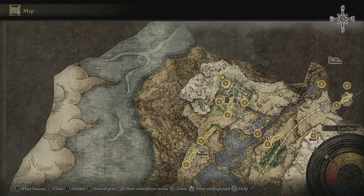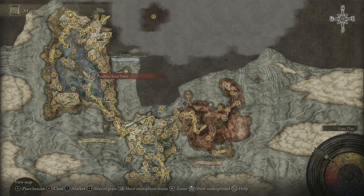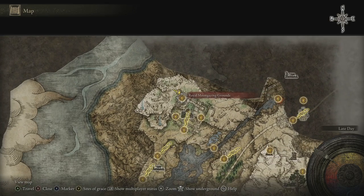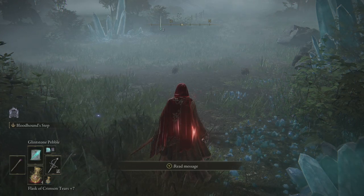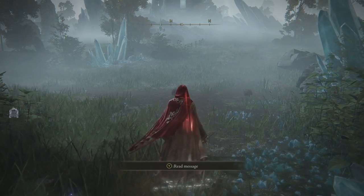There are some NPCs here, but we're going to speak to those in the next episode, because they're going to direct us to go to Seofra River, and I want that to be its own episode. Anybody following the walkthrough, just to let you guys know, I've added Loretta's Great Bow, which is the spell we got in the previous episode, to my line-up.